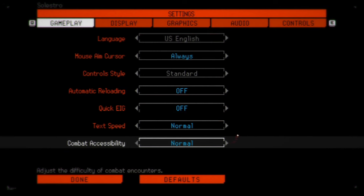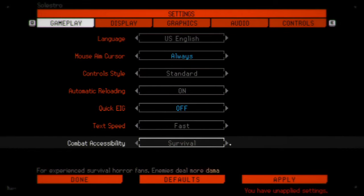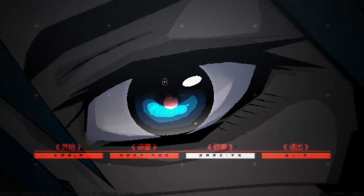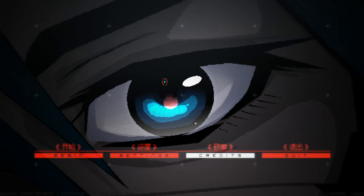Once you start up the game you'll be greeted with the menu. We're going to turn the tech speed to fast, turn automatic reloading on, and the combat accessibility to survival. This is how you get the difficulty-based achievements. Then we're going to activate the debug menu once we get in the game. You can also plug in a controller — I plugged in my Xbox controller.